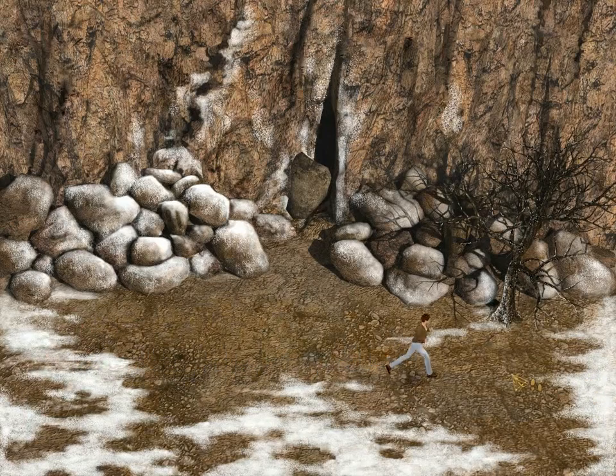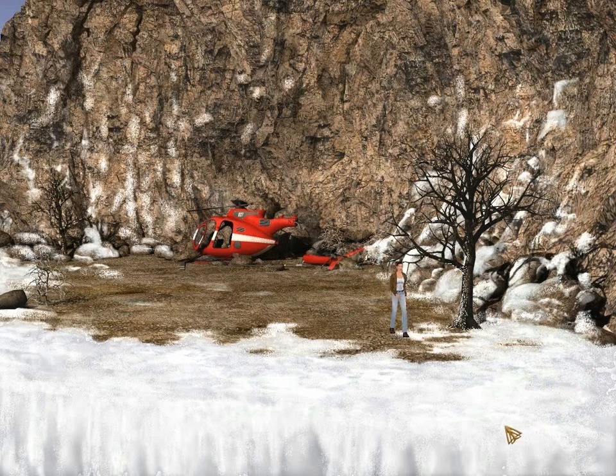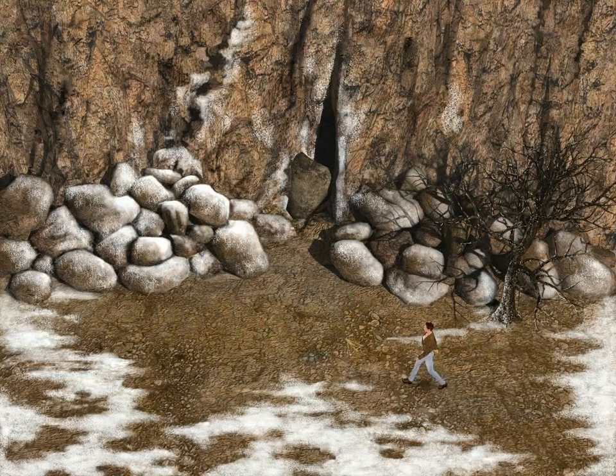Help is clearly on the way, so there is nothing we should do now at all to endanger ourselves. We don't need to go find help. This volcano is pretty distinctive after all — we can just wait! And when they see the bright red helicopter, you can get rescued! Gaming logic tells me there is an extremely obvious open cave here that I'm going to look in.